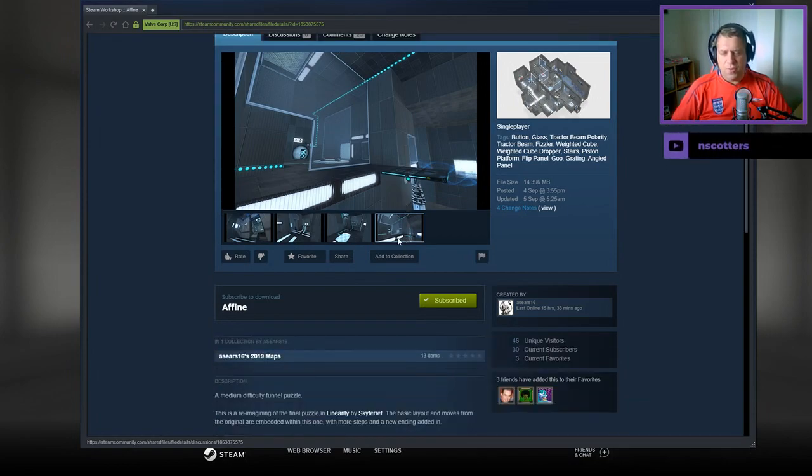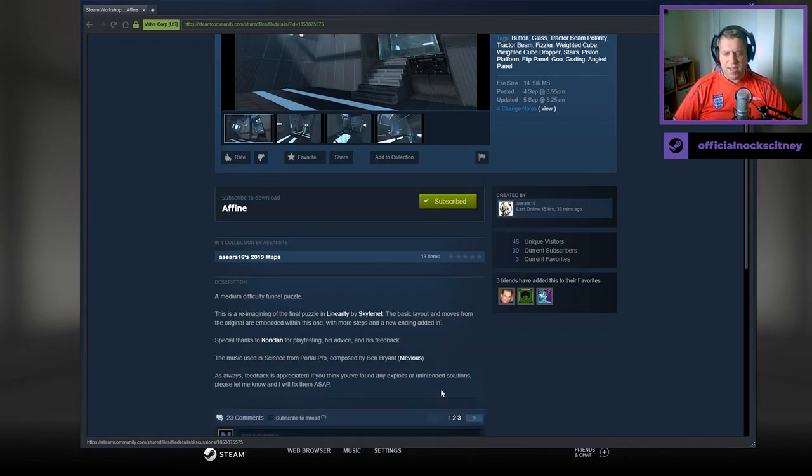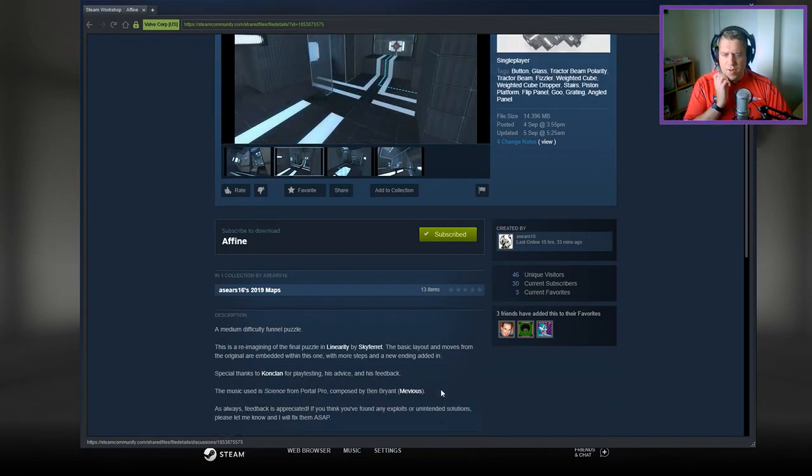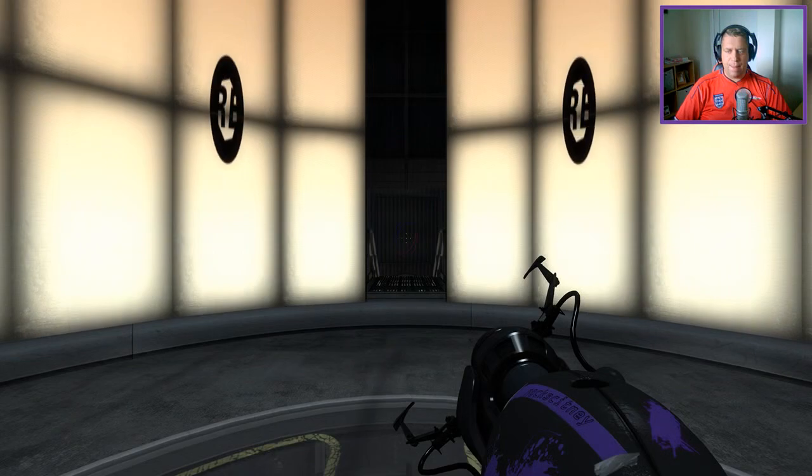Medium difficulty funnel puzzle. It's a re-imagining of the final puzzle in Linearity by Skyfur. The basic layout and moves from the original are embedded within this one, with more steps and a new ending added in. Special thanks to Conclan for playtesting, his advice and feedback. Music is Science from Portal Pro, composed by Ben Bryant. As always, feedback is appreciated if you've found an excellent solution — please let me know ASAP, and we'll try to fix them ASAP.